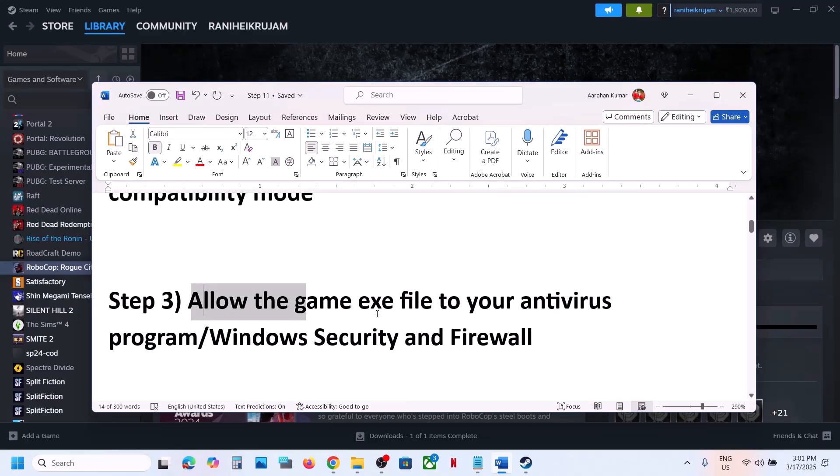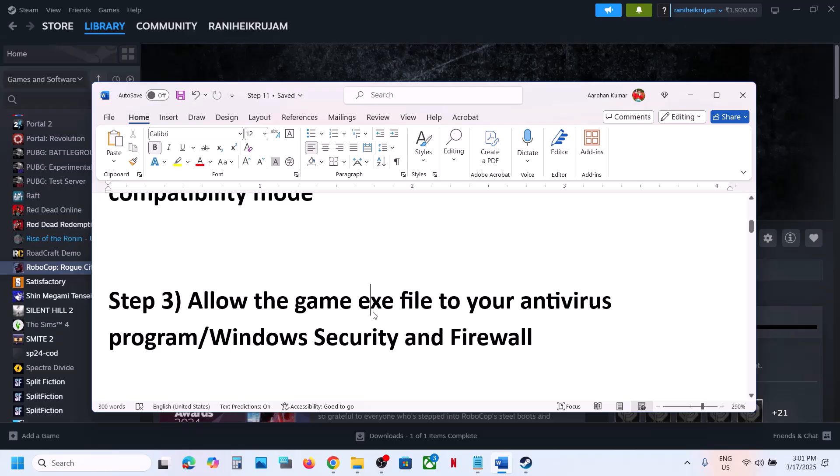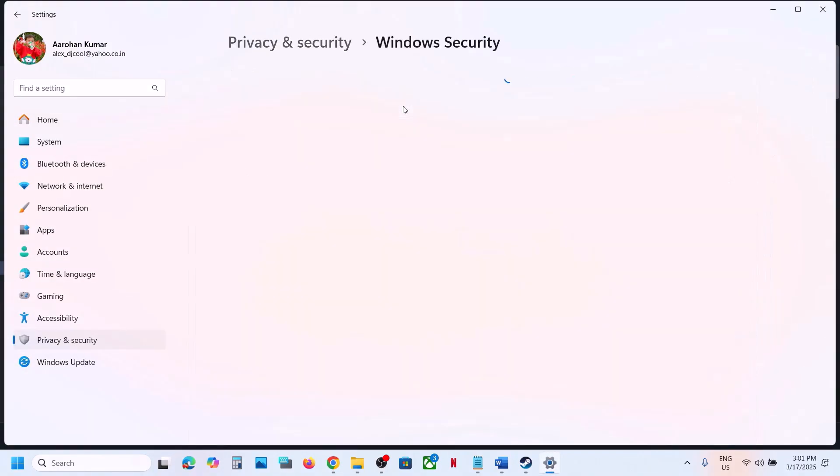The next step is to allow the game exe file in your antivirus program. If you have any third-party antivirus like Avast, Norton, Bitdefender, McAfee, or whichever antivirus you have, make sure you allow the game exe file. If you're using Windows Security, go to Privacy and Security, then Windows Security.